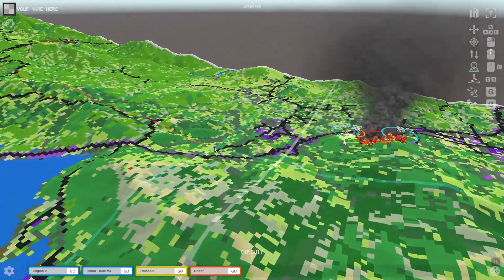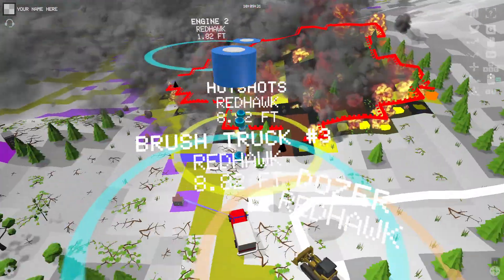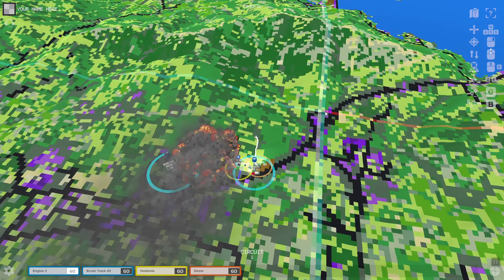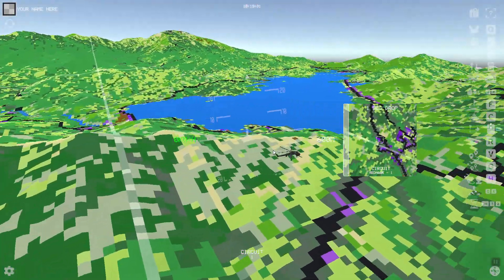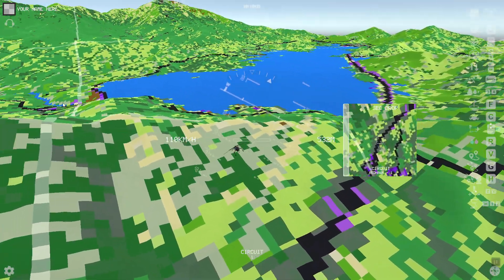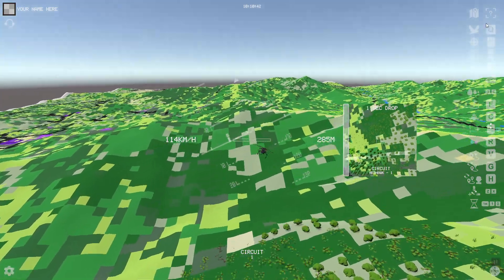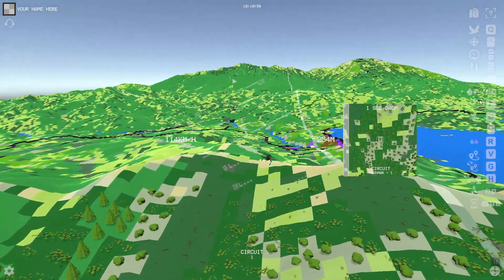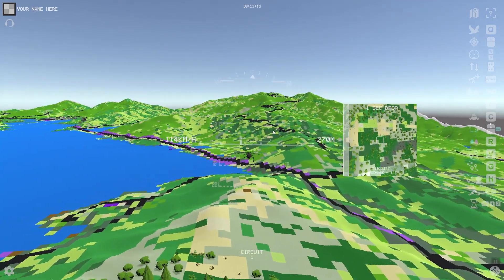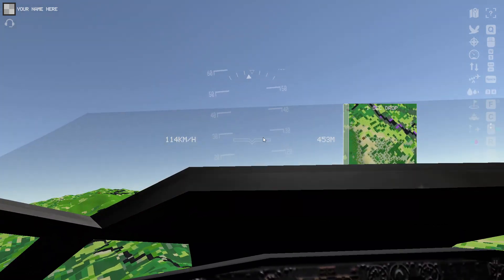This is the new unit menu — keeping it really simple and out of the way down here. It does disappear when you're in focus. The reason why is that the moment I come over to an aircraft, I didn't want to show all of the units at the bottom. Trying to keep it minimalist — on the side here you can see all the extra keys for an aircraft.